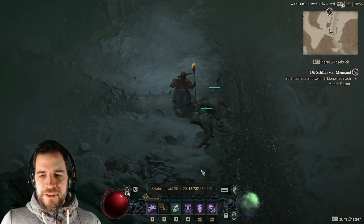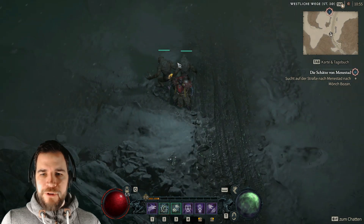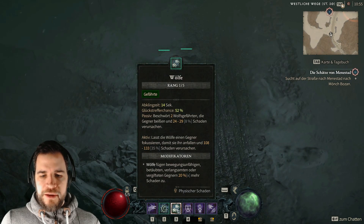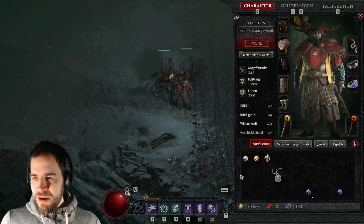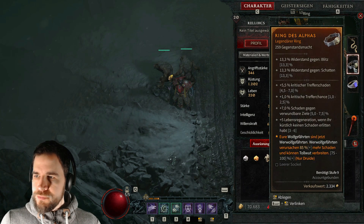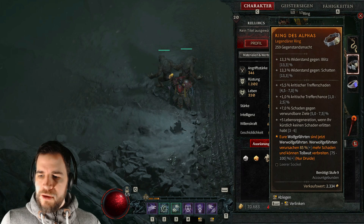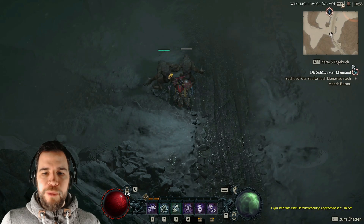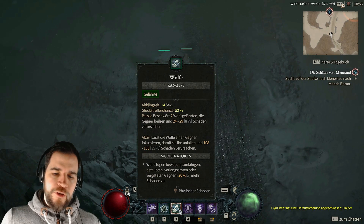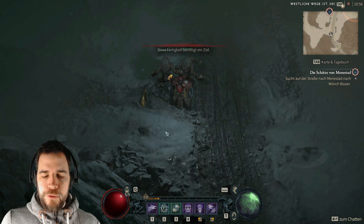So kann ich sie mir vom Hals halten, das Ding ein bisschen geordneter angehen und auch quasi Flächenschaden anrichten. Was ich hier nice dabei habe – und das ist ein mega cooler Aspekt – ich habe hier keine zwei normalen Geisterwölfe, sondern zwei Wehrwolf-Buddies. Die beiden Wehrwolf-Buddies habe ich durch einen Aspekt bekommen, und zwar diesen Ring hier: Wolf-Gefährten sind jetzt Wehrwolf-Gefährten. Und die können auch noch Tollwut verbreiten. Das ist nächste, was mir beim Wehrwolf auch sehr gut gefällt. Mit den Wölfen greife ich dann nochmal ein Ziel direkt an, wenn ich die 3er-Taste auslöse.